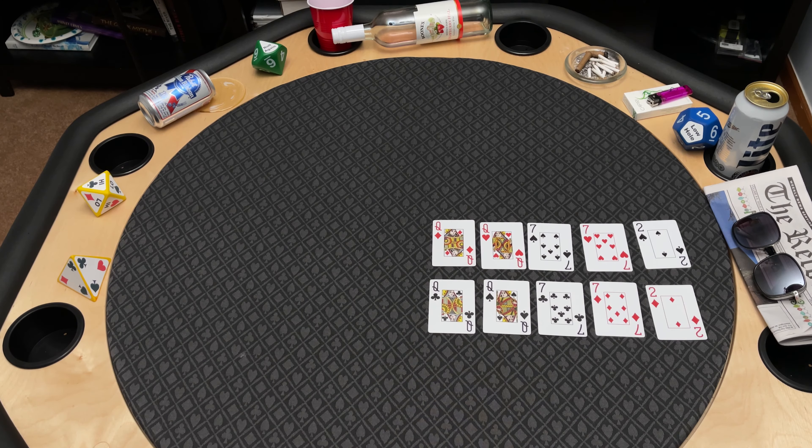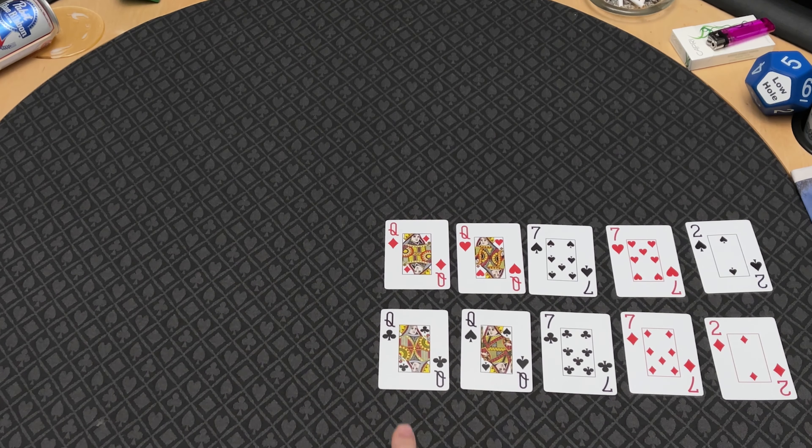Some of you may be thinking it's still possible to have tied poker hand ranks — and that's true. Look at this example: both players have a pair of queens, a pair of sevens, and a deuce. So what do you do when two players have the same highest poker ranks? It's simple — you split the money. Each player would get half of the money that was bet in that game.